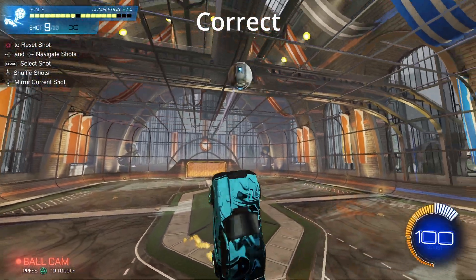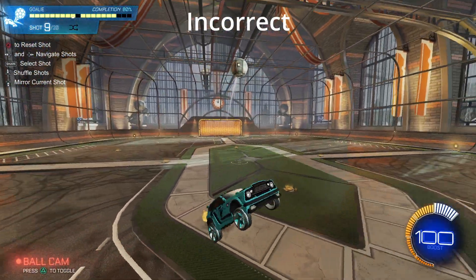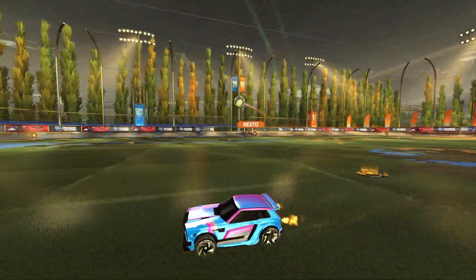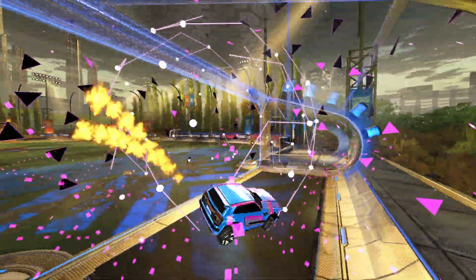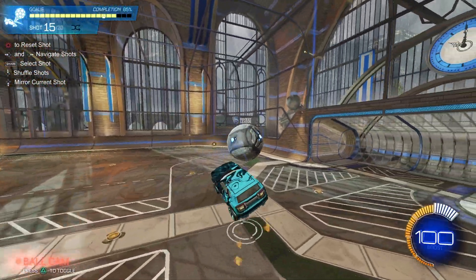Your best bet is to hit the ball into the corners of the field. Whatever you do, make sure you don't hit the ball in the center of the field, especially when it's close to your net. Because if you do that in a game — especially a 1v1 — you're most likely going to get scored on in the next few seconds. So your key focus of this training pack is to save it into the corners.